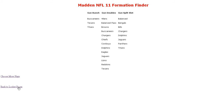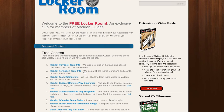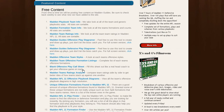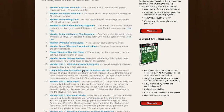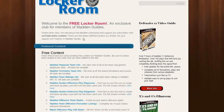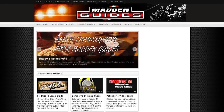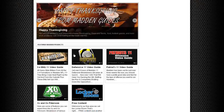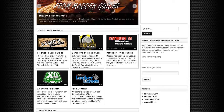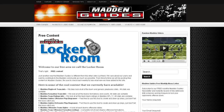That's just some of the key highlights of the content in the Madden Guides locker room. There are actually 14 tools in here, plus information that might help with your game this year. If you haven't signed up yet, go to our homepage at www.maddenguides.com, select the locker room box, and click on it — it'll take you to a page that tells you everything that's in there right now.